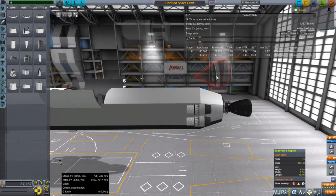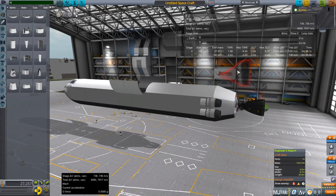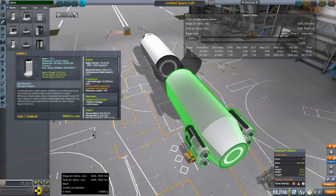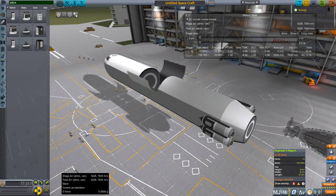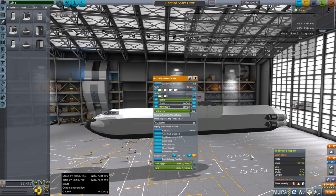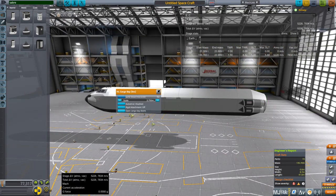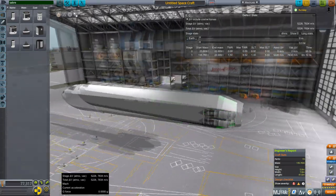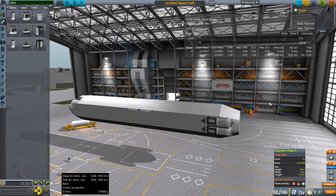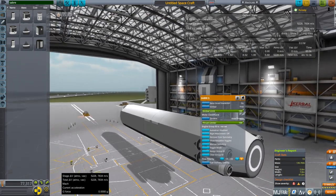Contemplating this, for this size craft we will go with the Sabre engines after all. We probably need four of them. Just in case people don't know, the Sabre engines are designed for a single-stage-to-orbit space plane called Skylon. Skylon probably has even better tanks than what we have here, since it expects to take substantial payload to low Earth orbit, whereas we may barely get some payload capacity. With air intakes, pre-coolers, and engines in closed-cycle mode, we're producing 7,800 meters per second delta-V.